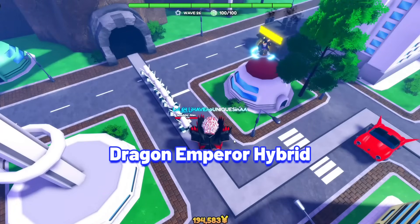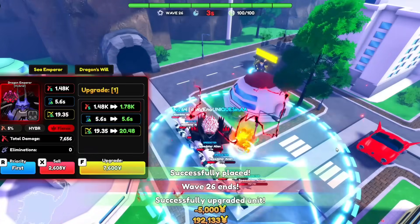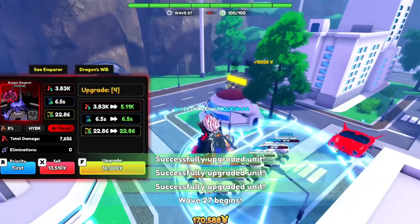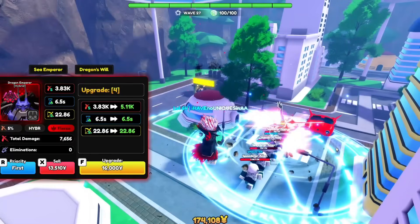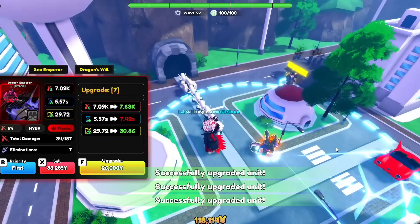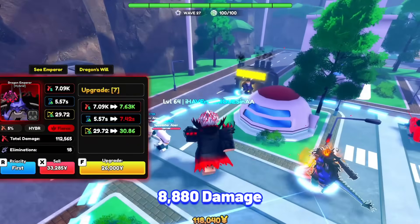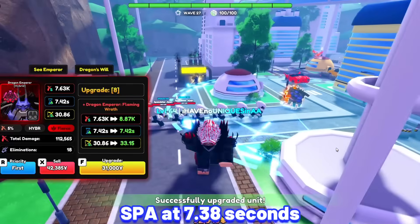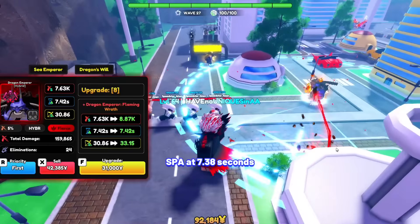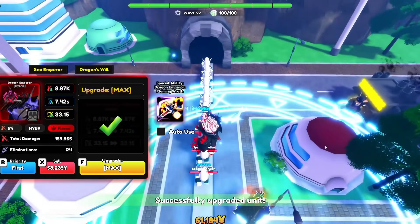Next unit is Dragon Emperor Hybrid. Kaido is one of the strongest hybrid units, and he is hybrid on placement with insane stats, passives, and ability at later upgrades. Dragon Emperor Hybrid's stats at max upgrade at max Alar: 8,880 damage with his SPA at 7.38 seconds, making his damage per second at 1,203.25, which is extremely good.